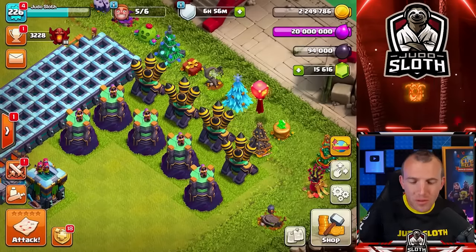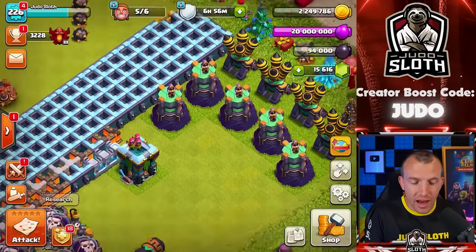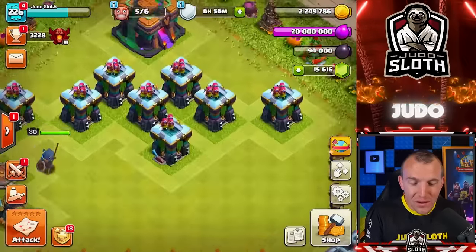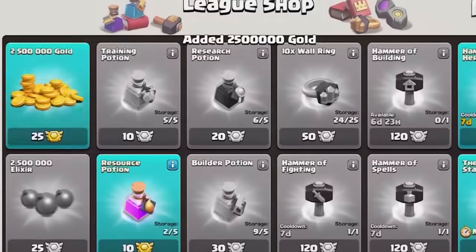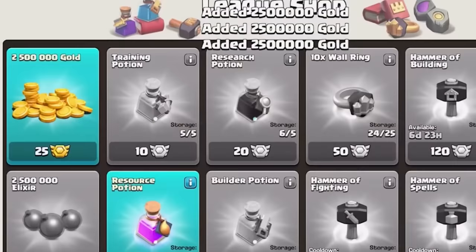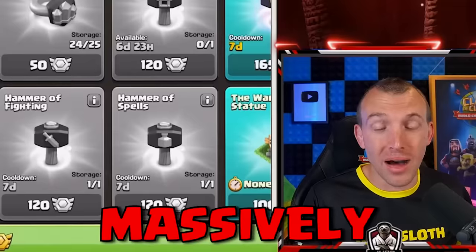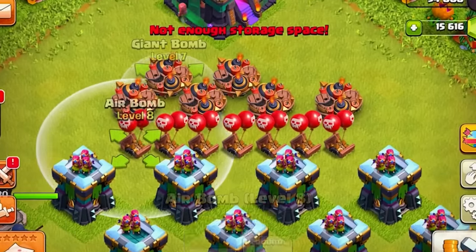Oh no! I was busy pulling all of the buildings we were upgrading to one side of the base and there is another archer tower hiding over here — so that's another one. How many are there to upgrade? I actually didn't realize we had as many archer towers in our base. I hope we have enough CWL medals to cover the majority of these upgrades, otherwise the cost will go up massively.